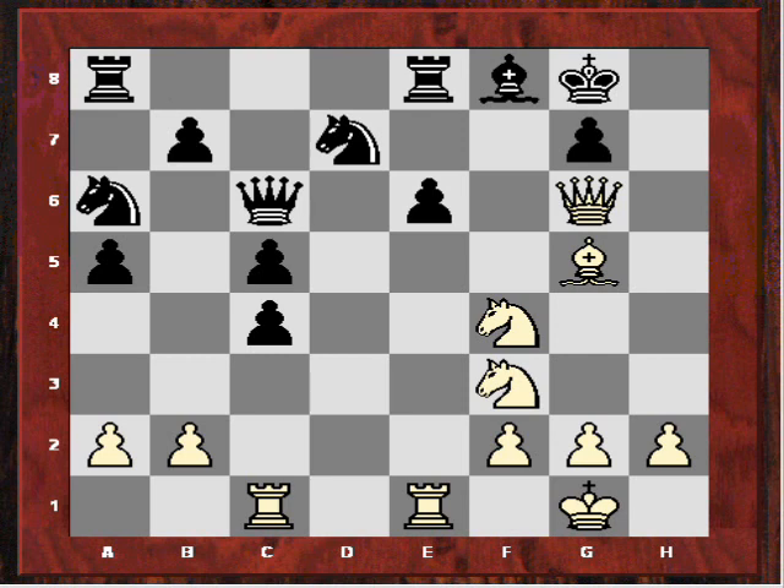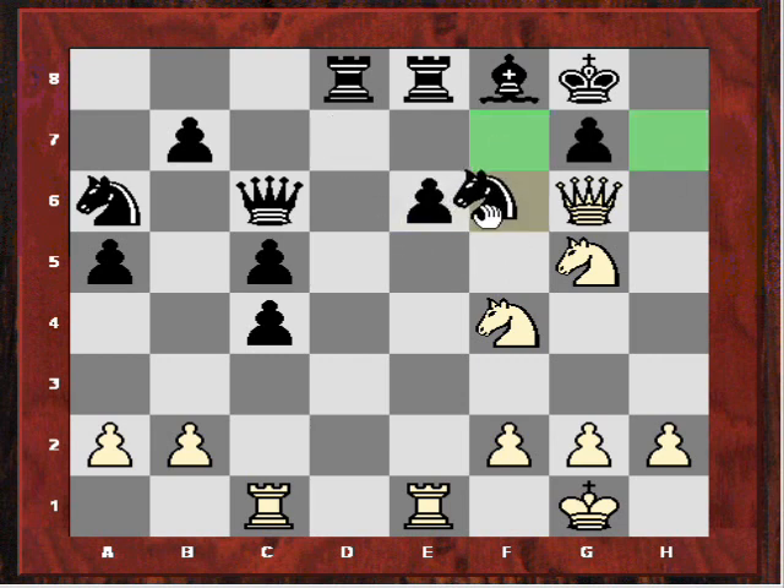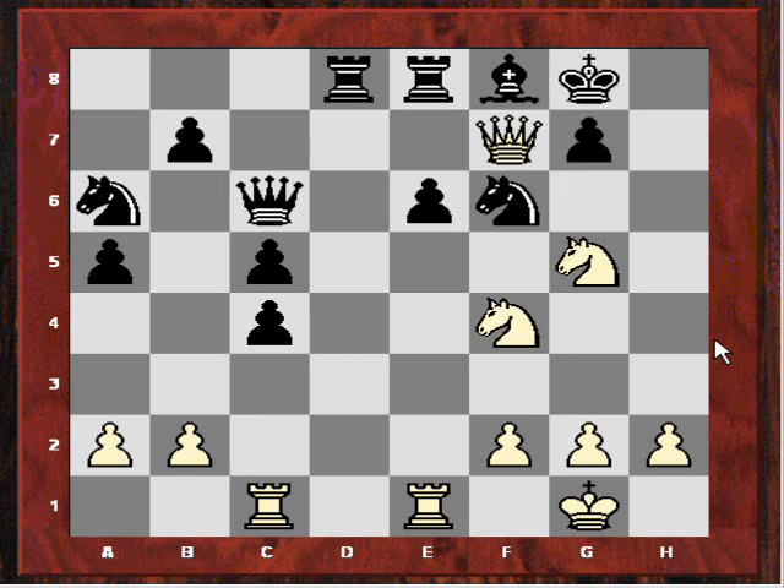White now played a very sharp tactical move — Bd8. He's threatening the rook, and has also vacated the g5 square. So if rook takes bishop, Ng5 would be very dangerous for black. After Rxd8, Ng5 — white is threatening both Qf7 and Qh7. Say Nf6, then this is a mate in two with Qf7 check, Kh8, and Ng6. So these knights are very, very dangerous in this position — both of them.